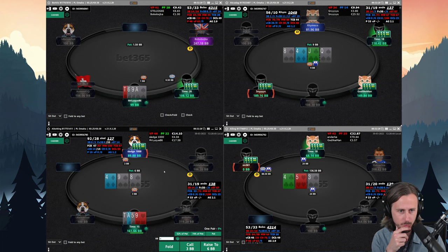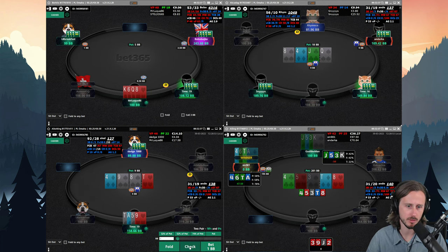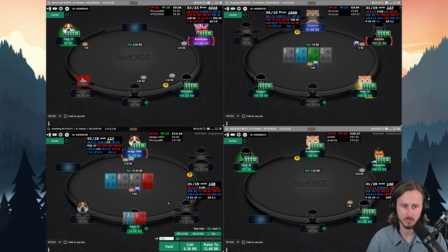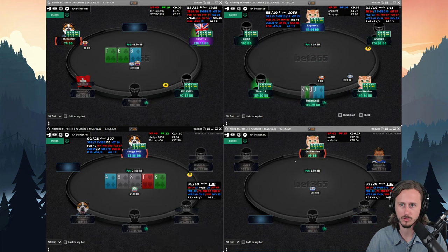Table number three — we face a pot-size bet by this opponent and we have top pair flush draw. I think we have to call at least once. Now we have top two pair so we're beating something like nine-eight. My opponent bets again — kind of weird. I don't think we can fold. Probably going to lose. We fold.